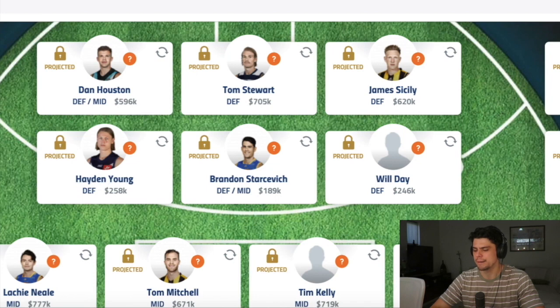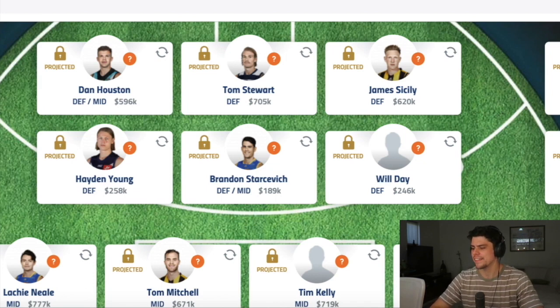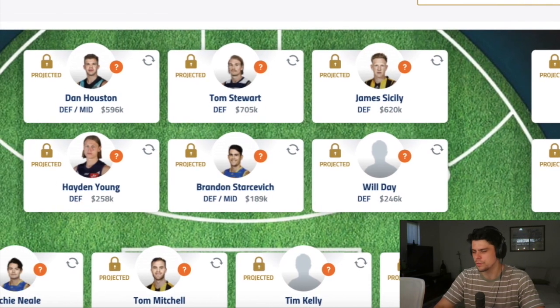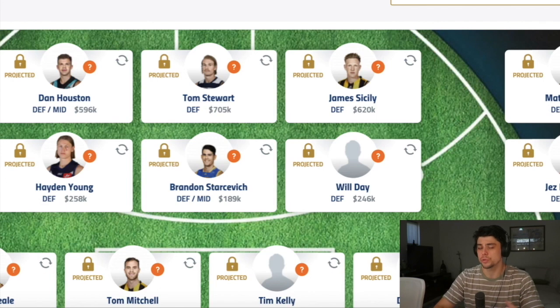Hayden Young is, in my opinion, one of the biggest contenders for the Rising Star. I think he'll play most games at Fremantle — they're very bullish about him over there — so I expect he starts round one and gets a fair bit of the ball. At 258k, that's pretty good value. Brandon Starcevic at 189k I think is really good value too. He's a really talented player at Brisbane, and I think he'll play games this year. Will Day — Hawthorn's earliest draft pick since 2006 — is another one. He's an outside type, very skillful and quick, so I can see him doing well early if given the opportunity.